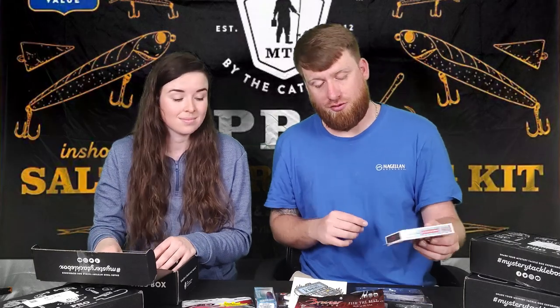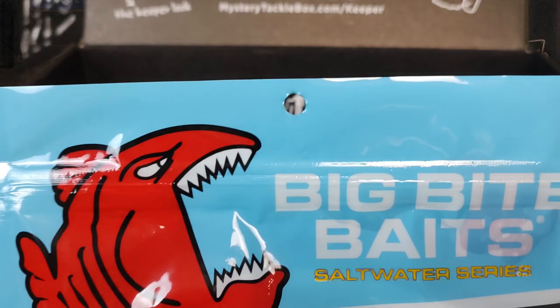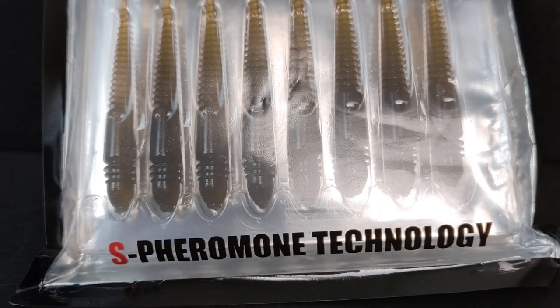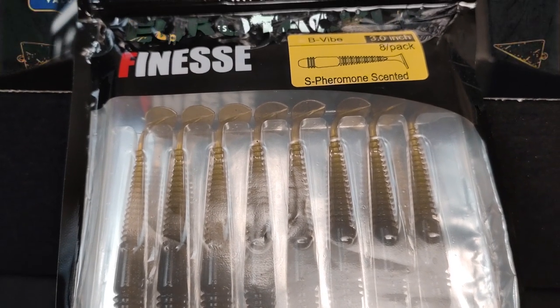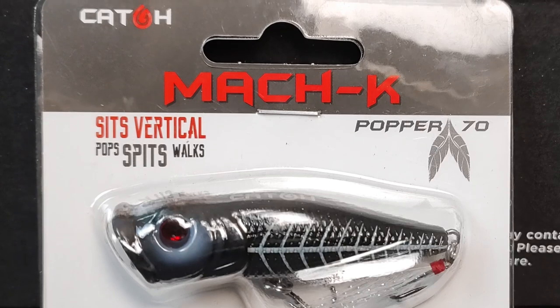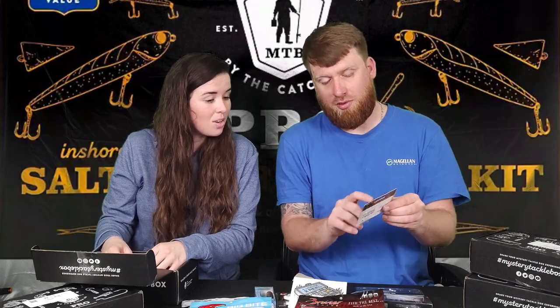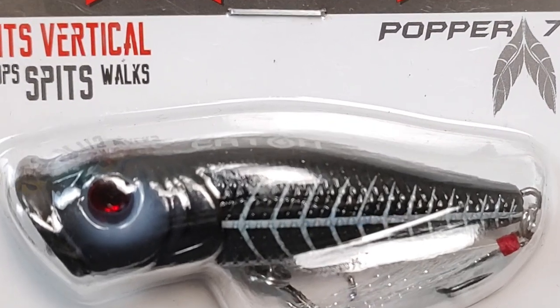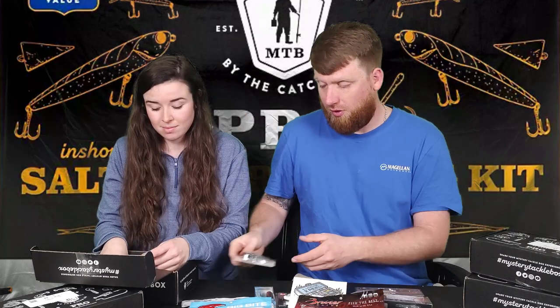More white paddle tails! Some little green scented minnows - these are Euro Tackle finesse, small scented minnows with cool ridges. Then we got a Moc K Popper 70 - it's a topwater popper. Most of the time you throw these for bass. Some size two hooks. And there's a Dibble Magazine in there too.